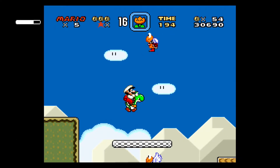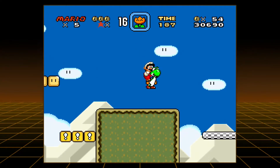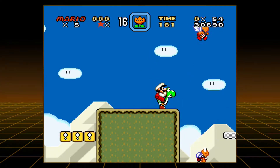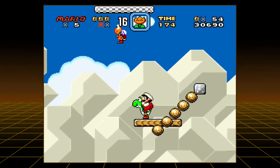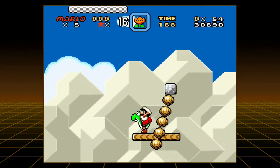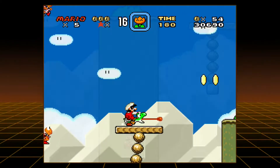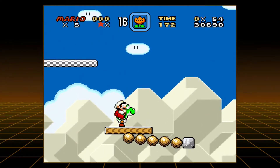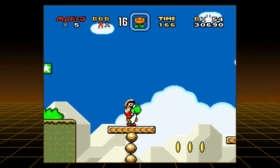Let's catch one of these guys and try. I can't get him up there. Okay, he's gone now. I give up on that. Obviously I didn't get enough coins here, but I'll just go grab the rest of the coins I need and come back.